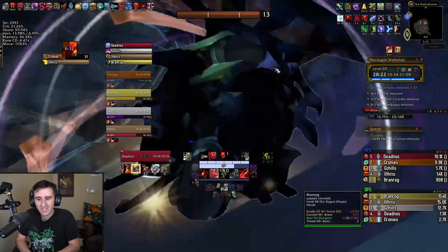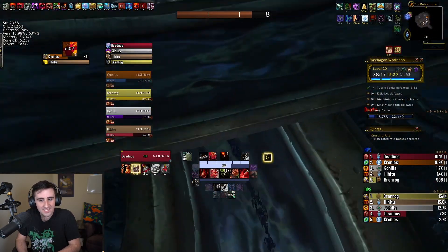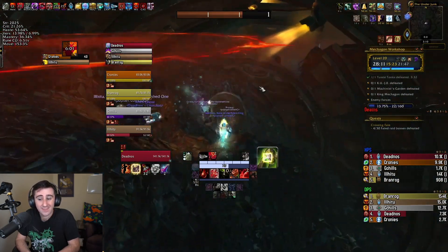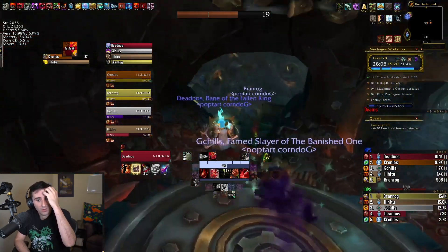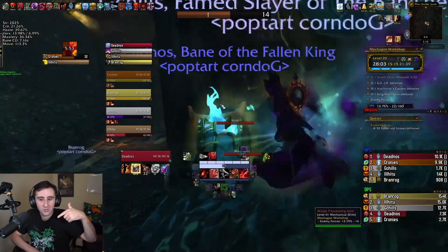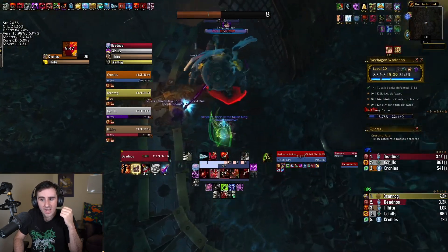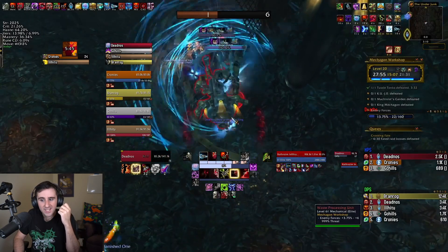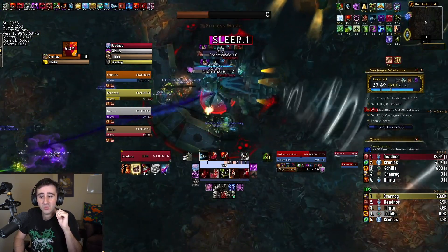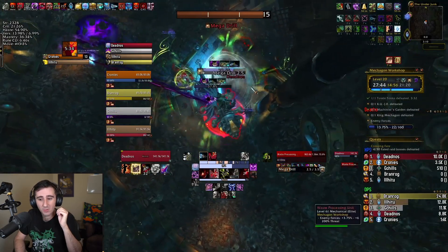After this, we go to the next trash section. I am increasingly becoming a fan of using your one skip in this dungeon here rather than at the end of the dungeon. Historically you would always skip the pack at the end, but that was because you could Awakened skip it. Without Awakened, you need something like a Warlock and a Mindsuit to make that skip really good without using a Battle Res. It feels like the end pack of the dungeon is actually not that bad. We'll talk about it when we get to it.